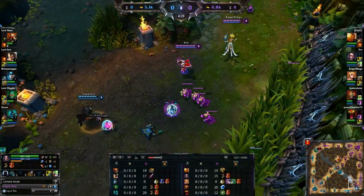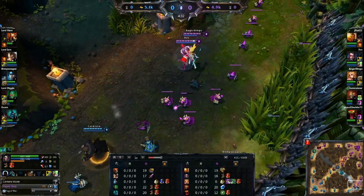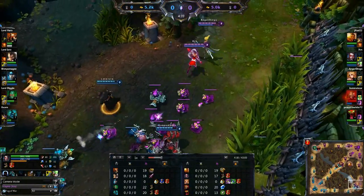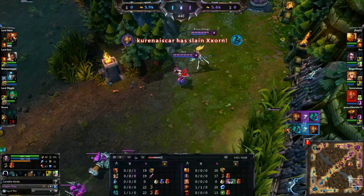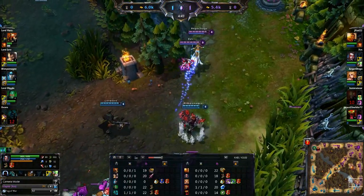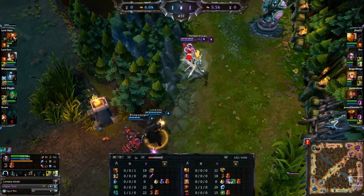Let's move on to some gameplay. This is pretty much early game where Vayne is really, really weak. Her late game is really when she shines. If you have a farmed Vayne in late game, it's really difficult to lose if she has a full build and good positioning. Vayne can pretty much 1v1 anyone with a full build — her damage late game is just outstanding, probably the best in the game right now.